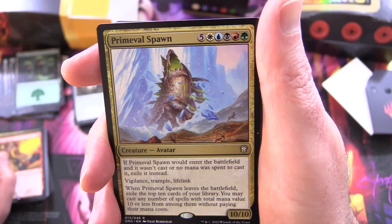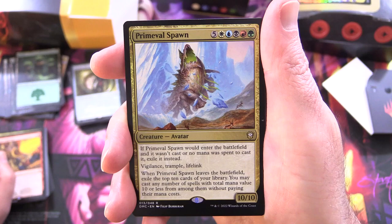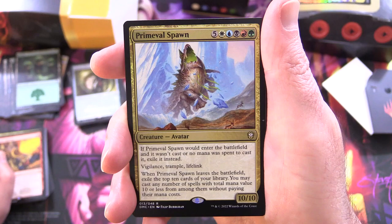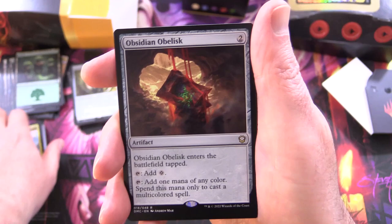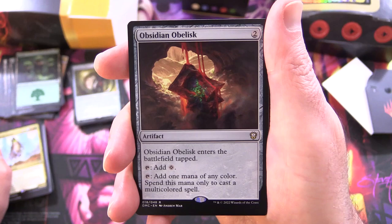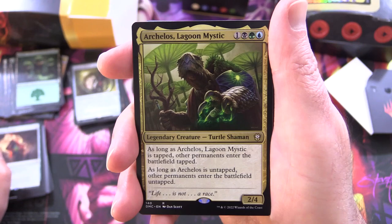Primeval Spawn: creature avatar, 10/10 for ten. If it would enter the battlefield and wasn't cast or no mana was spent to cast it, exile it instead. Has vigilance, trample, and lifelink. When it leaves the battlefield, exile the top 10 cards of your library — you may cast any number of spells with total mana value 10 or less from among them without paying their mana costs. This is like a beefy end-of-game type card. Obsidian Obelisk: artifact for two, enters tapped, tap to add one mana of any colour — spend this mana only to cast a multicoloured spell, and you have tons of those here.